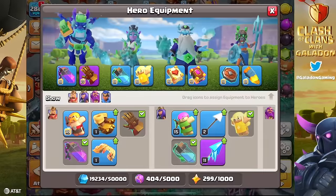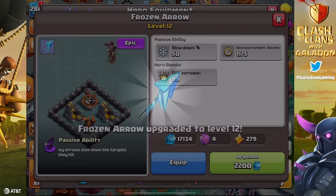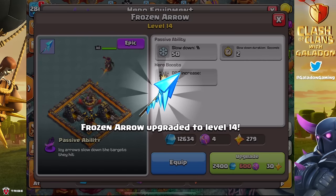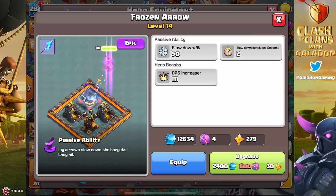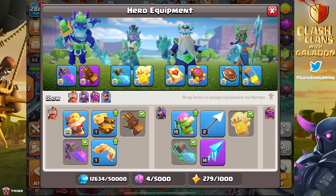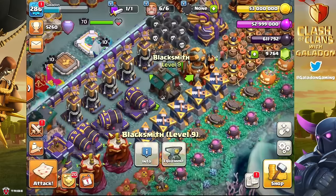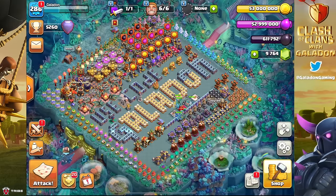Back to the Blacksmith — getting the Frozen Arrow as close to usable as we can. I really feel like I want to wait until she's in the 20s before I replace the Archer Queen's Healing Puppet, which I spent a ton upgrading. I want to wait until the Frozen Arrow is in the 20s before making that swap.